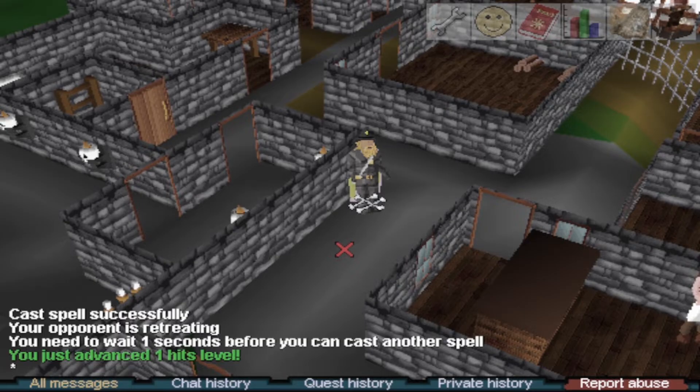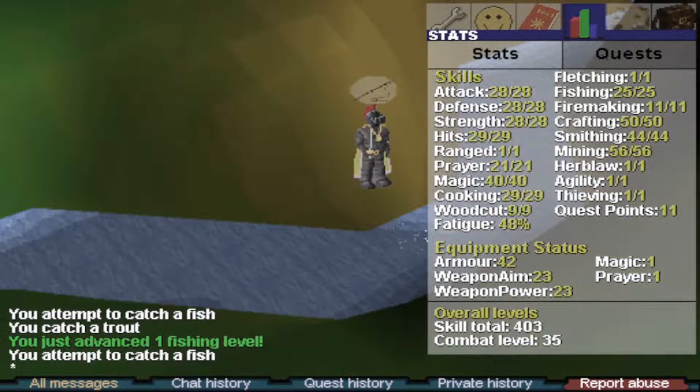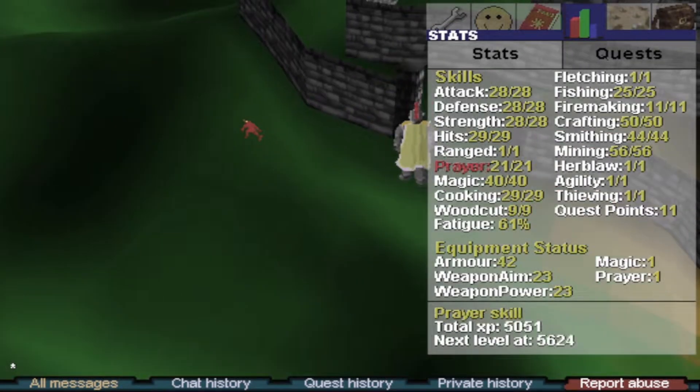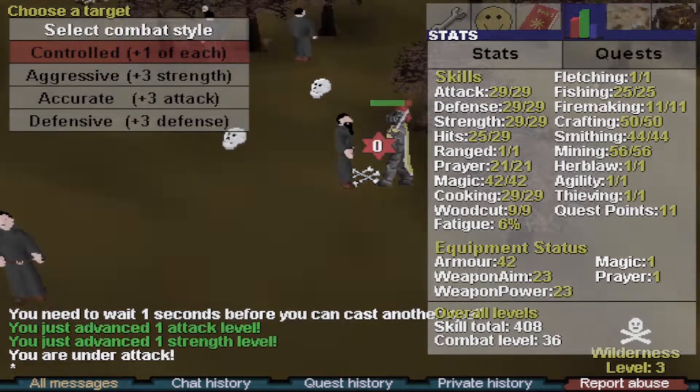Previously on RSC Preservation: 28 attack, defense and strength, we got a hits level, 38 magic, 39 magic, 21 prayer, 25 fishing. We passed 400 skill total and didn't even realize that — 42 mage, 29 attack and strength.